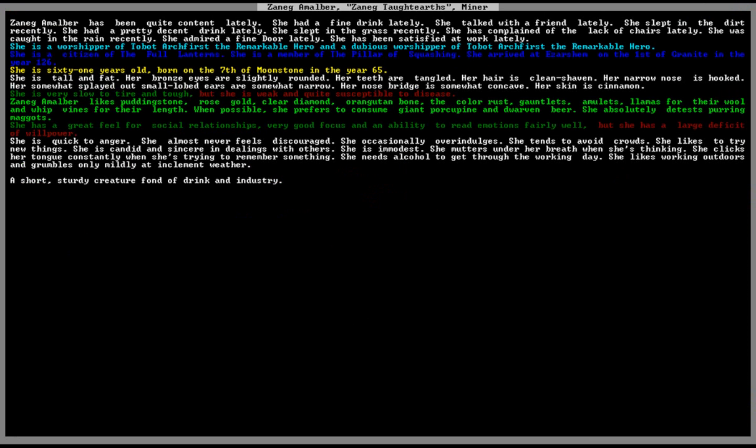This is Taut Earths the miner. She has been quite content recently. She likes whip vines for their length and llamas for their wool, and prefers to consume giant porcupine and dwarven beer. She hates purring maggots. You can check this to see how happy she's been lately — she had a fine drink, talked with a friend, slept in the dirt (bad), had a pretty decent drink, slept in the grass (bad), complained of lack of chairs (bad), was caught in the rain (bad), admired a fine door, and has been satisfied at work.